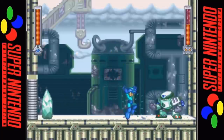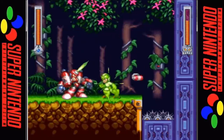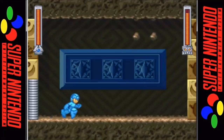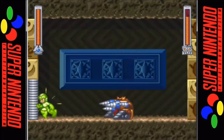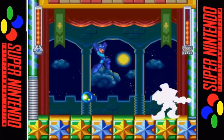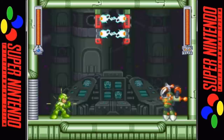The robot masters you encounter are Cold Man, Burner Man, Pirate Man, Round Man, Tengu Man, Magic Man, Astro Man, and Dino Man.